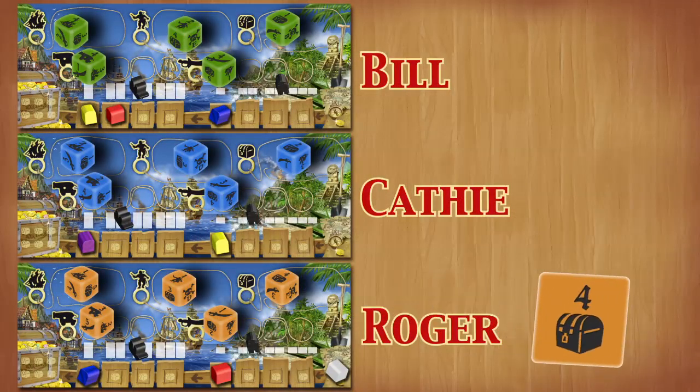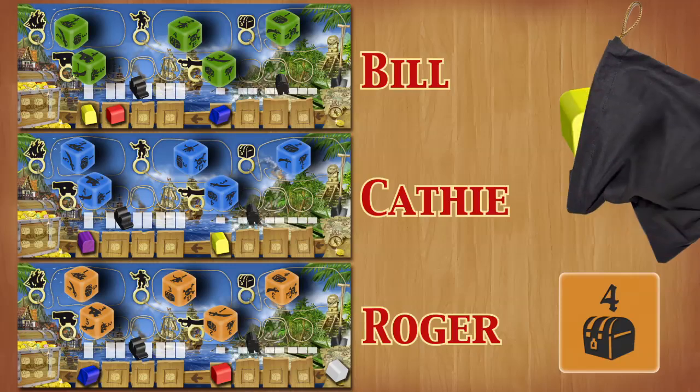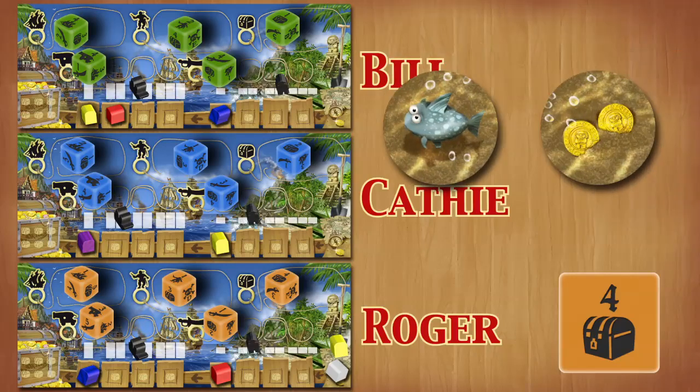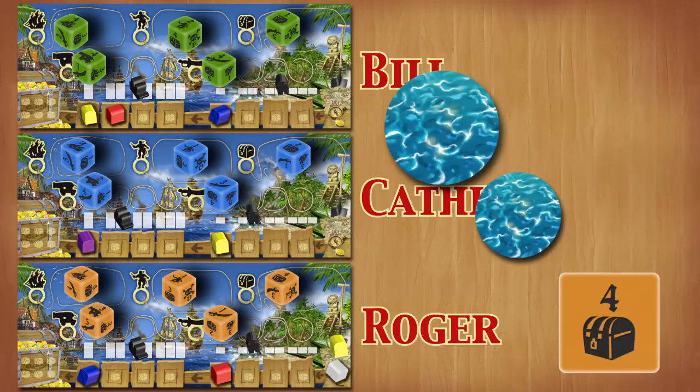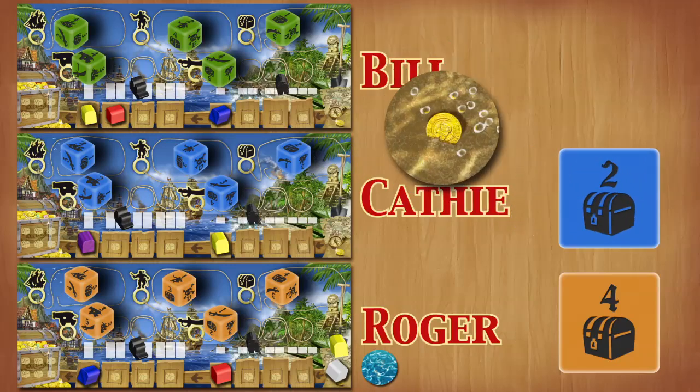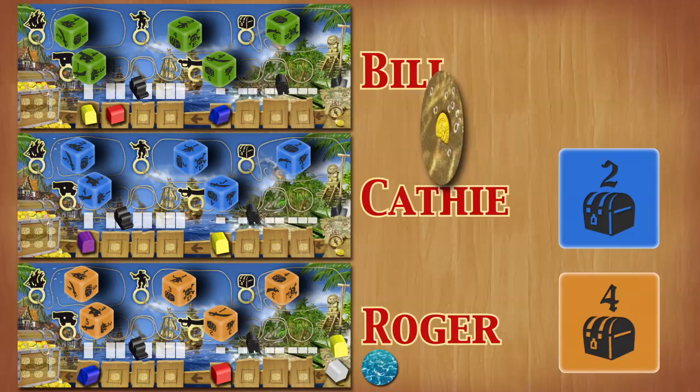Roger is in first place for the treasure. He draws one treasure chest from the bag and places it on the right-hand side of his player board. He then takes two treasure tokens from around the island — he keeps one and mixes the other back in around the island board. Kathy is in second place and gets to draw one treasure token. These tokens have one to three gold on the reverse side, which counts as victory points at the end of the game.